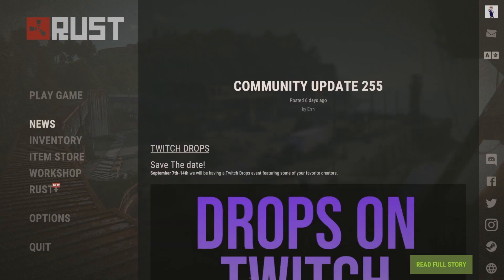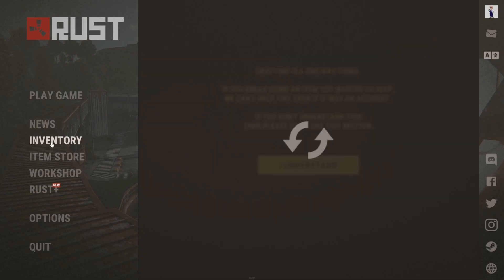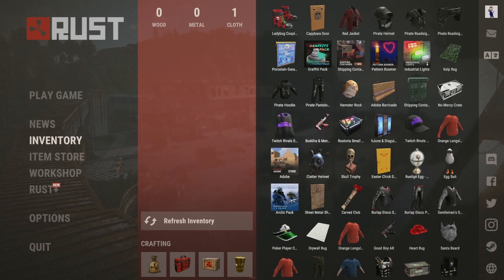The news tab shows you the latest updates to the game, as Rust receives new updates every month, constantly changing how the game is played. The inventory is where you will see the skins that you own, but if you are opening Rust for the first time, this page will most likely be empty.